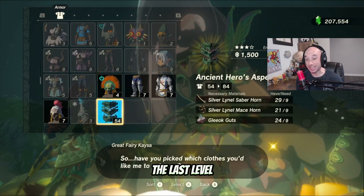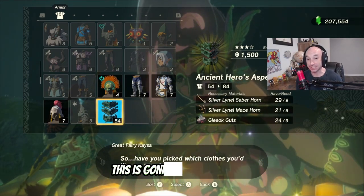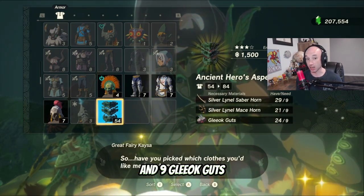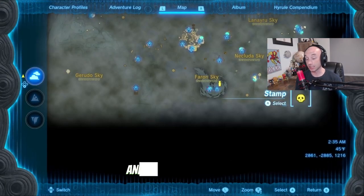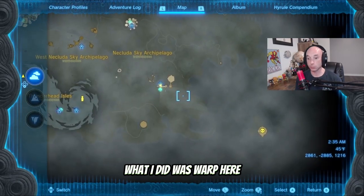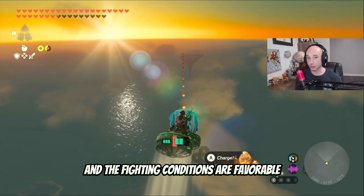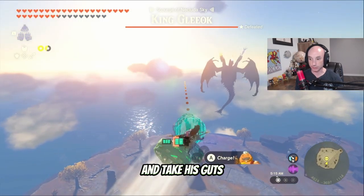The last level goes from 54 to 84, and this is going to give you the best defense in the game. For this, you need nine Silver Lynel Saber Horns, nine Silver Lynel Mace Horns, and nine Gleot Guts. For the Gleot Guts, in the southeast corner of the map there's this island. I warped there and got out my bike to make my way over. This is a King Gleot, and the fighting conditions are favorable — it's just you and him on an island. Now kill him and take his guts.